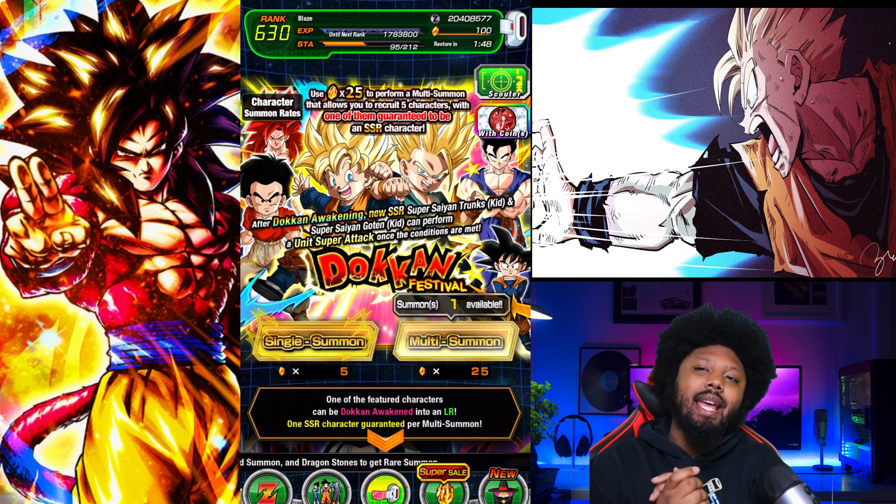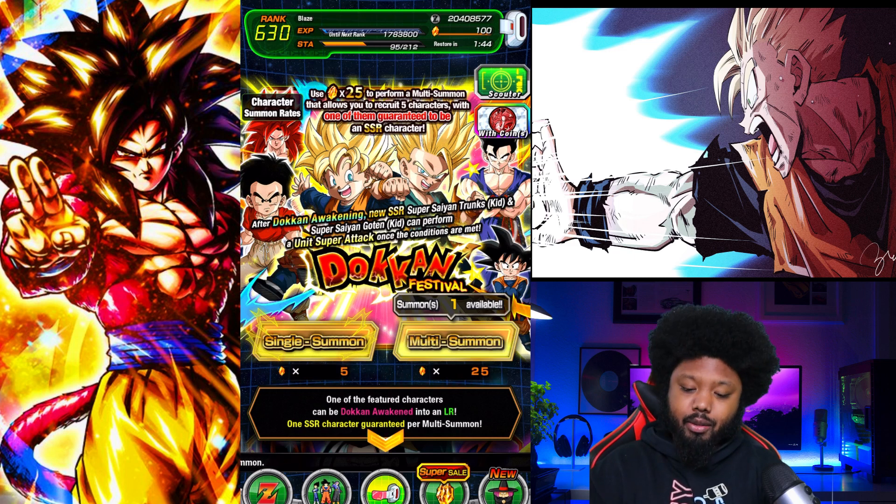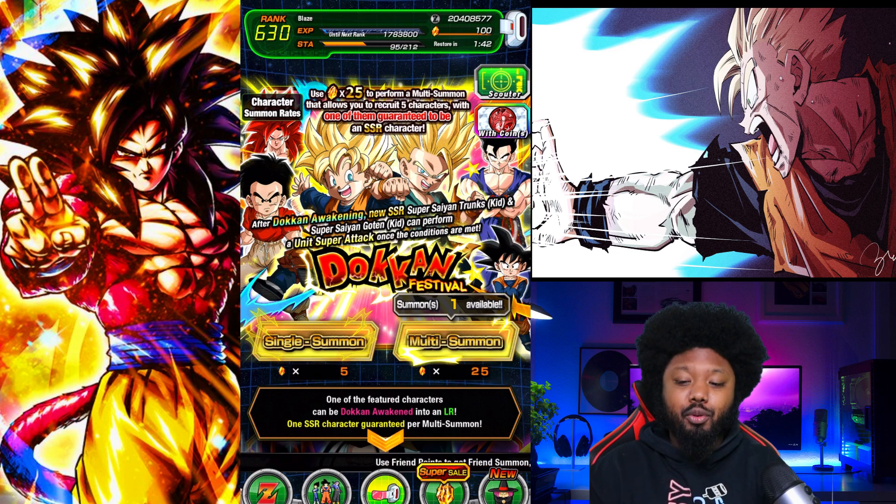Today we have here the Goten and Trunks banner — the boys are here! Also Krillin is here as well, and also we have the return of Gogeta.